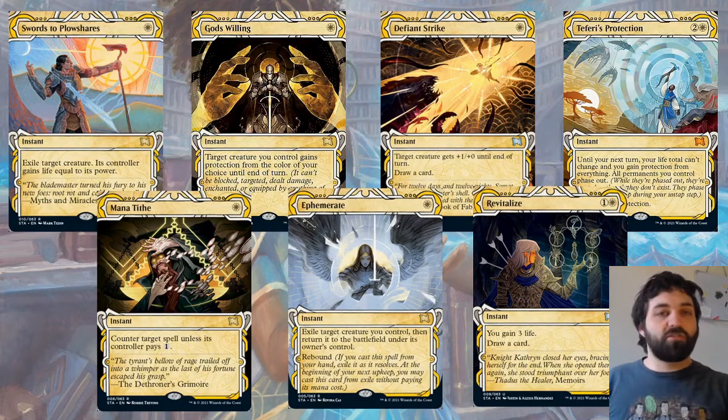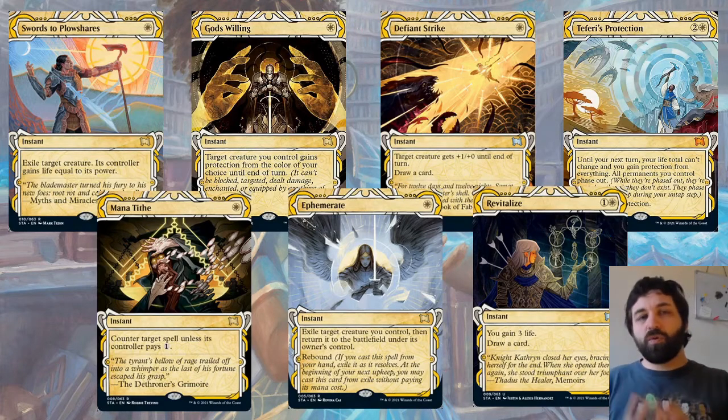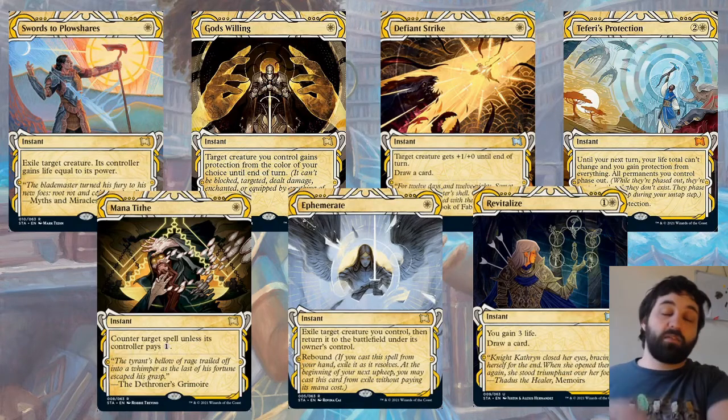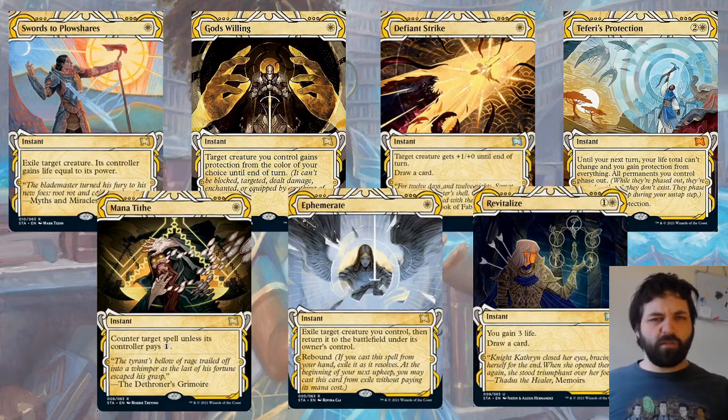Mana Tithe we've already seen — solid counterspell — that will be catching people out. God's Willing: I think God's Willing is another one of these cards which in a gold set is going to be more important, because with all the hybrid-colored cards around, if you make something unblockable to a certain color, it can attack through the opponent's whole board even if they've got multiple colors. A green and black creature is still green or black — so you can use God's Willing to name one color and give it protection, making it unblockable through many blockers. Same with removal spells: if they try to remove something with a green-black removal spell, cast God's Willing naming green or black to protect it.